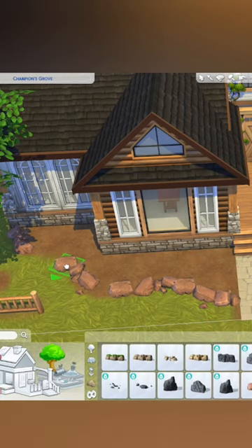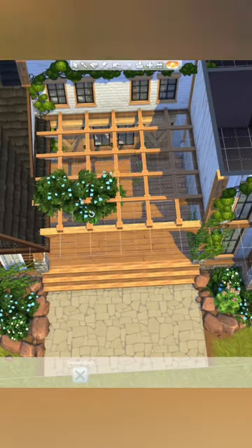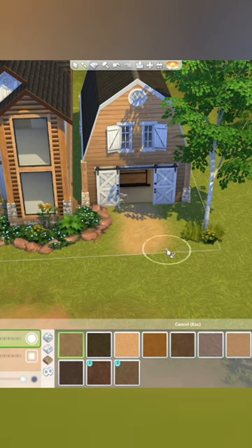Here I'm working on the landscaping. I used red rocks that would blend into Chestnut Ridge's environment. And here I'm creating a trellis ceiling by going to the story above and drawing out my design with this short base game fence.